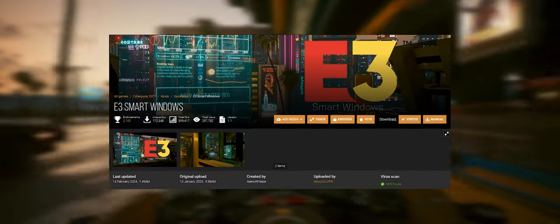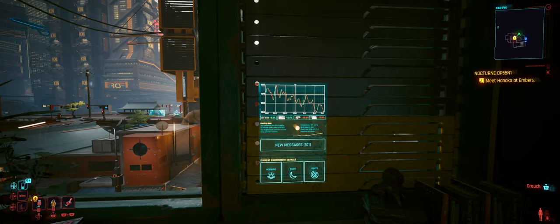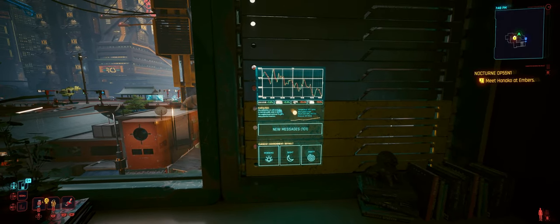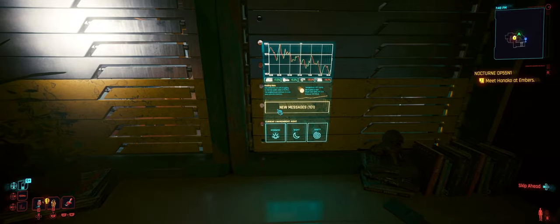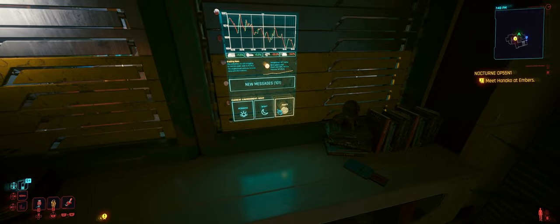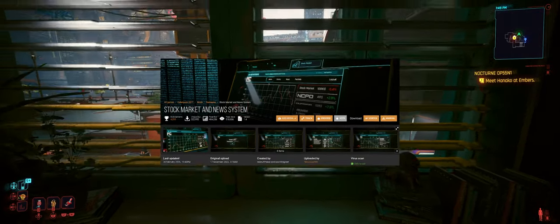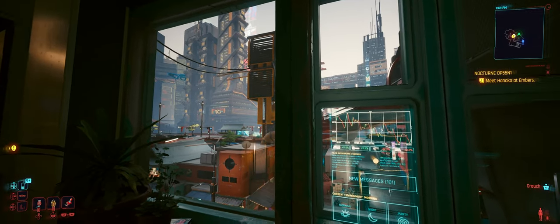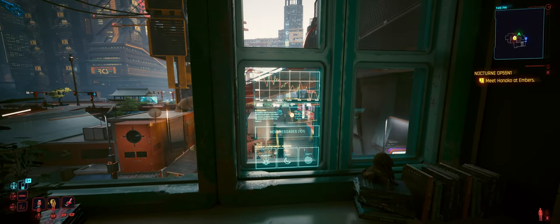Moving on, we have E3 Smart Windows. This isn't a new mod but it's still awesome. It adds smart windows similar to those showcased in the E3 demo years ago, complete with interactive features and stock market interaction. You can find them in every apartment V has, with the ability to open and close blinds. It also has a party mode. If you want to use the stock market and news system, be sure to download the Stock Market and News System mod too. All mods will be linked below in order as they appear in the video.